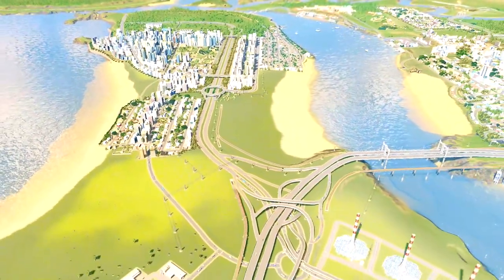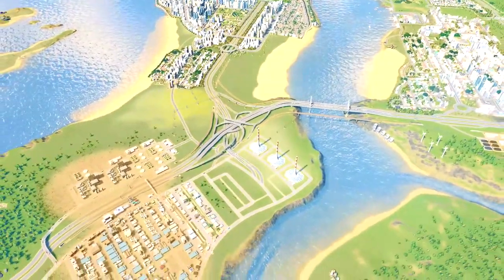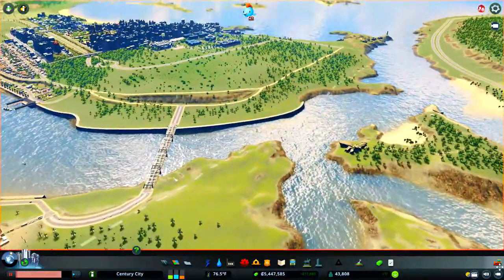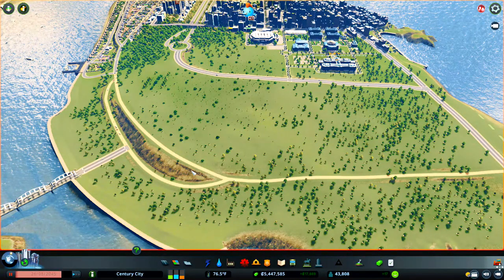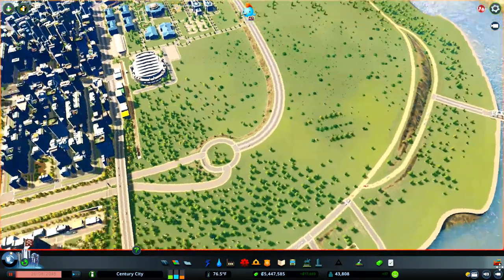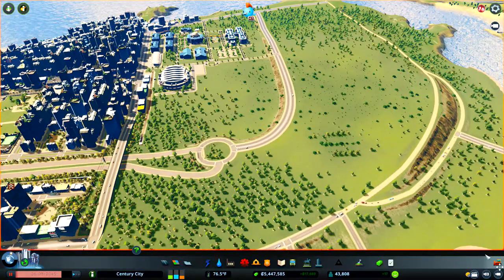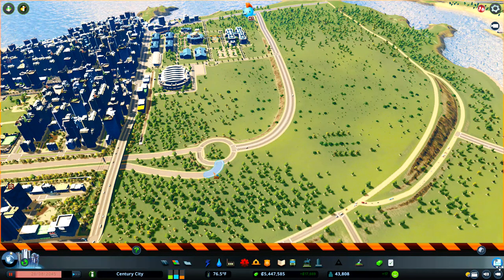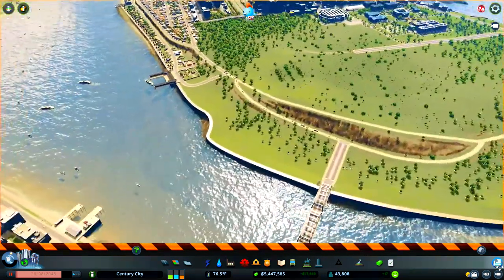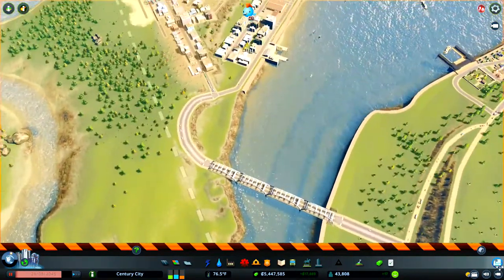So we're going to jump in and first of all make some adjustments to the highway. Right over here I put this temporary road in and as you can see we've got lots of space here to build in. I'm not really happy with the way this bridge crosses the water and this temporary roundabout where the highway is - this definitely needs to change. Not many people are using this highway to get this far across the city; they're just using it to get into the main part. I don't think I'm going to be buying the next tile over so I'm going to have to think of a way of bringing this highway to an end.